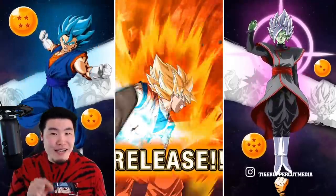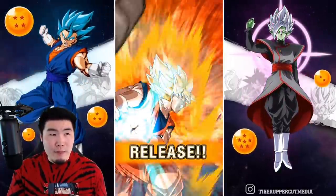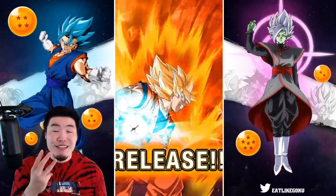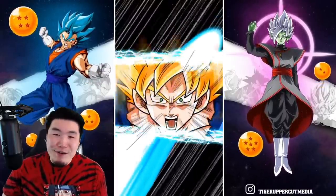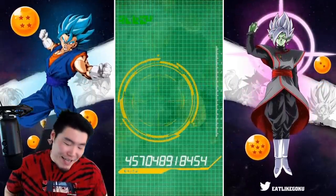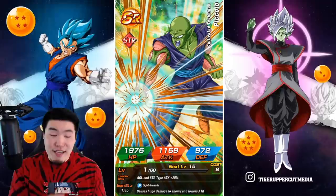We got a Whis animation. I haven't received a Whis animation on this banner yet. I think I got a Gogeta off a Goku Black Rift before. Anyways, group summon time. If you guys are still summoning, then let's go together in 3, 2, 1. Let it rip. Here we go. Whis, come through. Super Saiyan 1... okay.